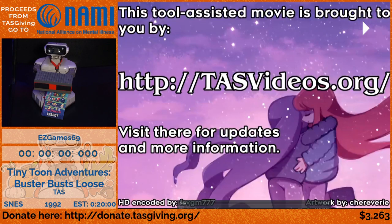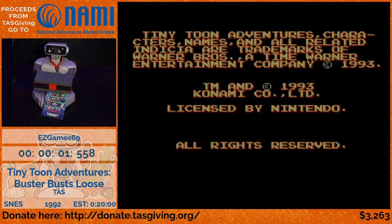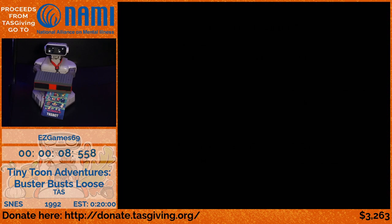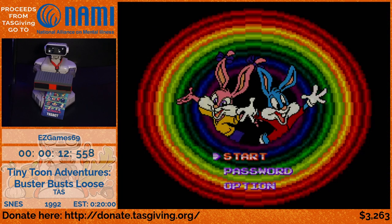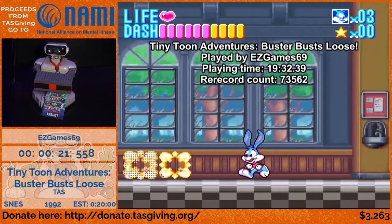Obviously with every single TAS, we are starting at power on. We are going to set the game to hard mode, which is going to give Buster one hit of damage and make a few boss fights slightly longer. The first level here is going to be the school, and we'll see the instance of fast walking right away.